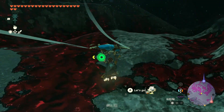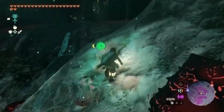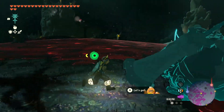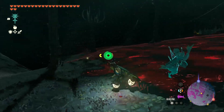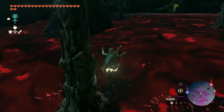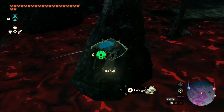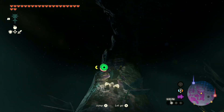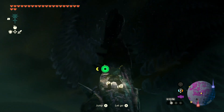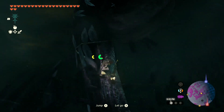We're going to keep on adventuring and journeying onward. We had to keep unlocking light roots along the way so we can see what's new. We're supposed to stick around and find another Yiga clan hideout somewhere. It's up there somewhere. We picked up a bomb flower — we'll definitely be needing that. There's a lot to do with just climbing up this long path.